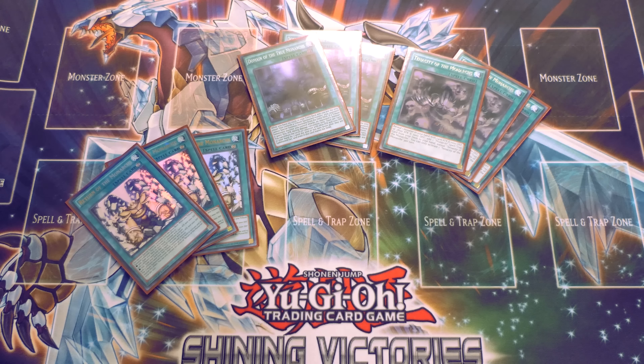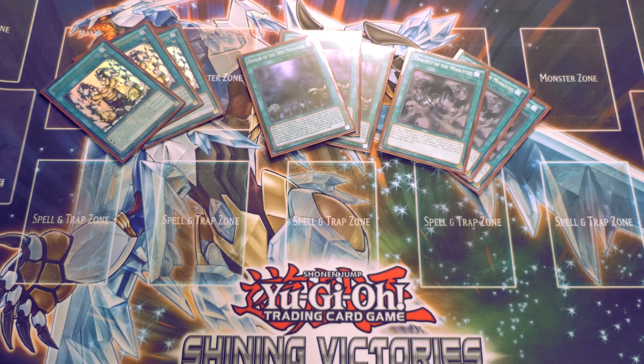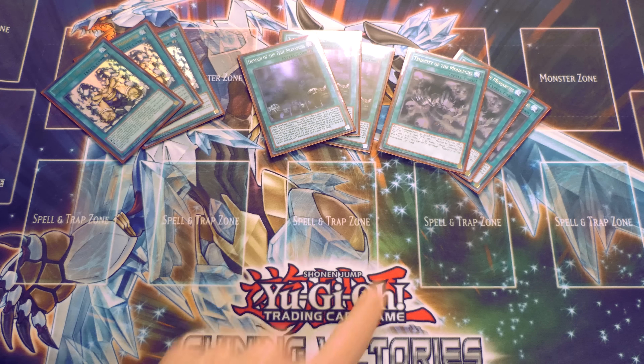I play three Tenacity of the Monarchs because it lets you search out any card you want in this deck — it's your way to get to Pantheism since it's at one, your way to get to Domain, any card you need. If you have Vanity's Fiend in hand with a Return and can't activate Tenacity, you just tribute summon Vanity's Fiend, search Majesty's to go next to it, search March, and your opponent can't special summon, can't activate monster effects, and can't target or destroy the cards — that's insane. And Tenacity is searchable itself via Pantheism.